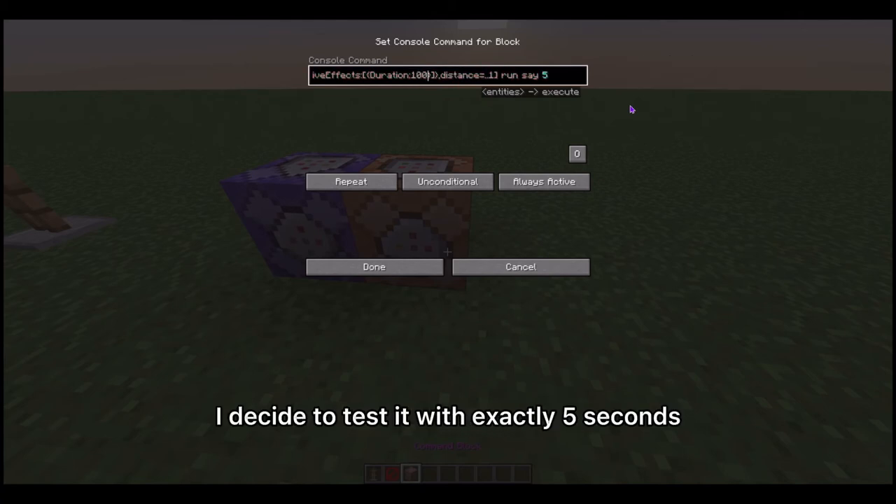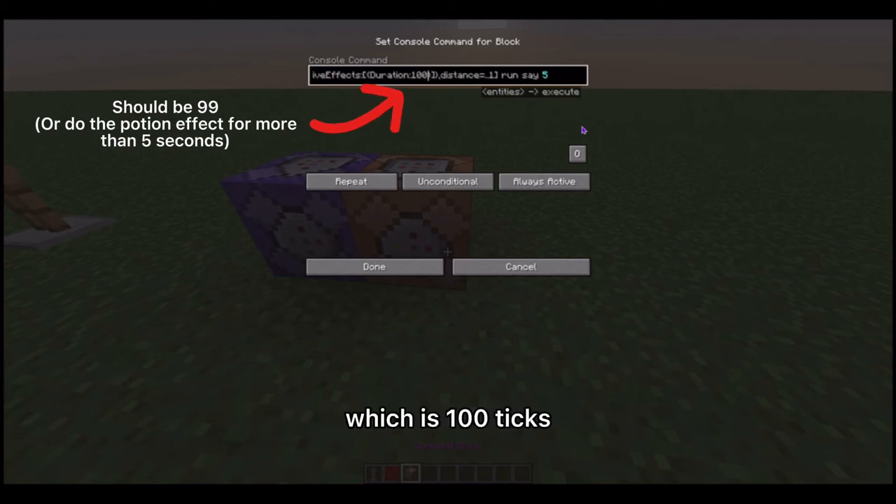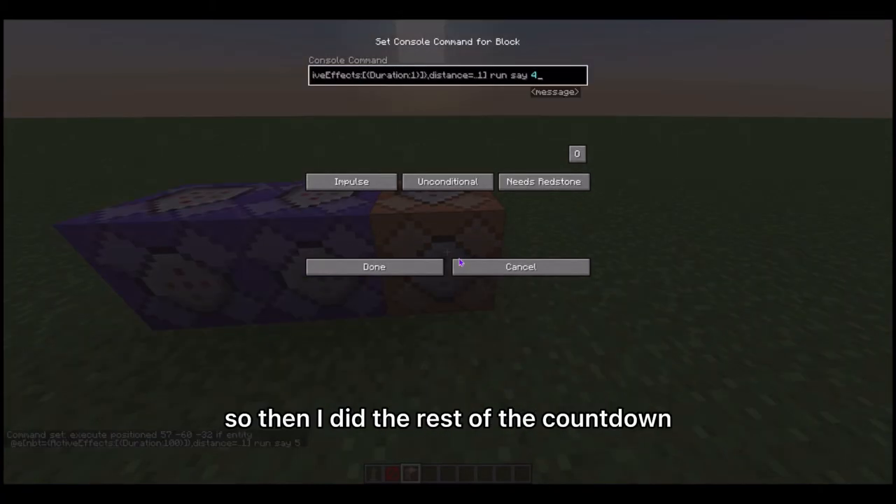Later on I decided to test it with exactly five seconds. You can't start out with five seconds — which is 100 ticks — and have it go off at 100 ticks, so I lowered that to 99. That works fine, and you can still do 100 as long as you have more time to start with.